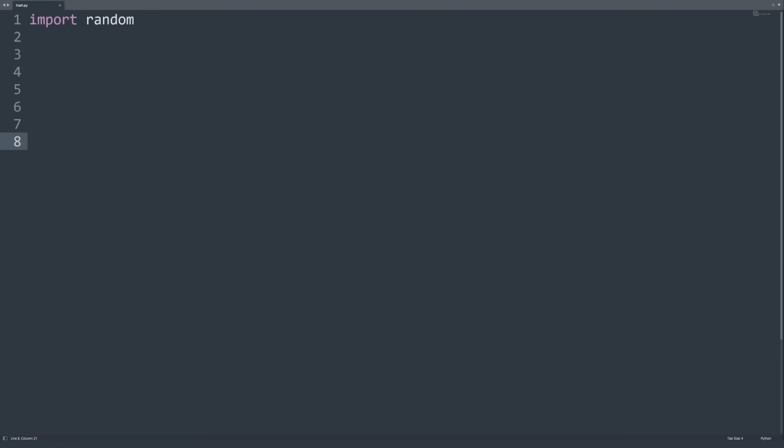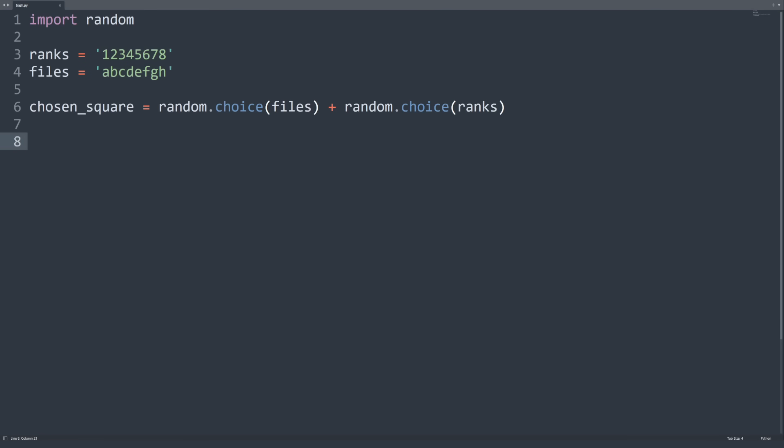Our square will be identified with a rank and a file, so first we list out the available ranks and files. Our square is randomly chosen within the chessboard, so it's a random file plus a random rank. We cannot swap these around because there is only an E4 square, not a 4E square. Then we just print our square.